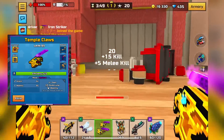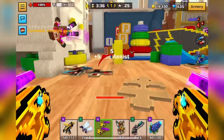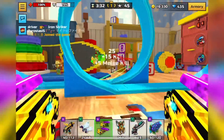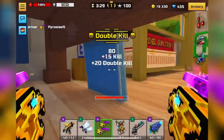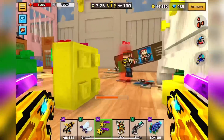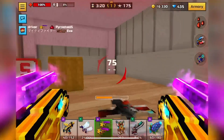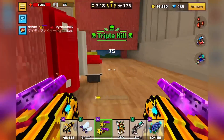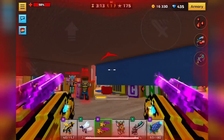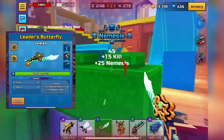Next up is Temple Claws. I'm pretty sure this is the second best dash weapon in the game — it has really good damage and can even one-shot sometimes with bleeding, 85 mobility, low charge time, and really good dash distance. It's just an excellent movement melee, which is what a lot of people look for, so I feel pretty confident putting this weapon high on the list.